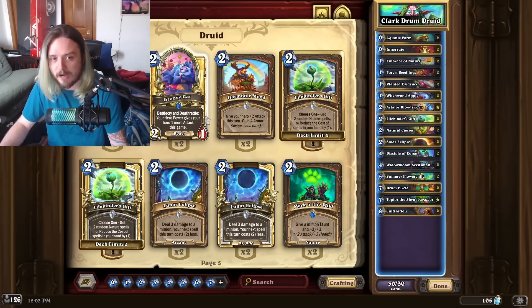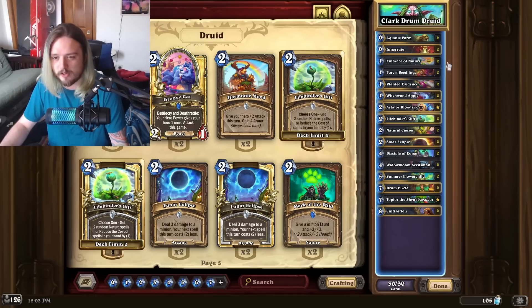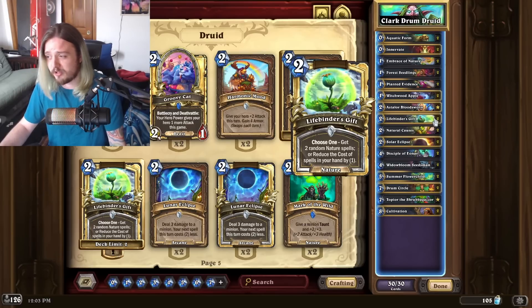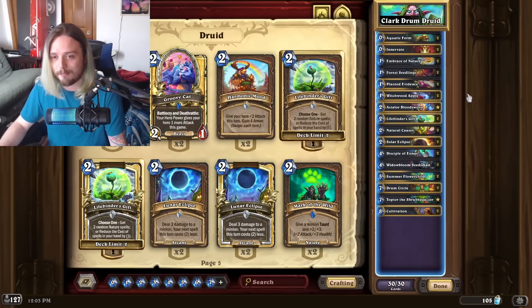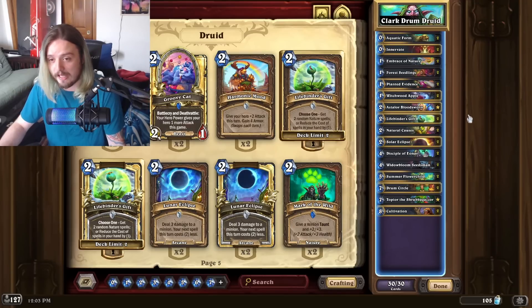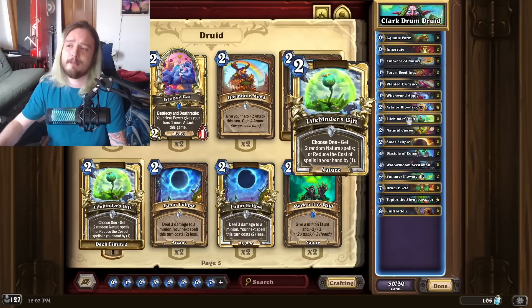There might be some situations where Summer Flower Child isn't as consistent since this deck just wants to kill people quickly. I've heard people ask why Lifebinder's Gift is in the deck when we're just trying to consistently get out a Drum Circle with Embrace of Nature. My logic was: if you've already drawn your Drum Circles, Embrace of Nature can still draw Lifebinder's Gift and you discover random outs. The main reason I kept it was after I high-rolled Sunwell off Planted Evidence and discounted my entire hand by one mana — with Topior in the deck, I wanted as many Nature cards as possible.